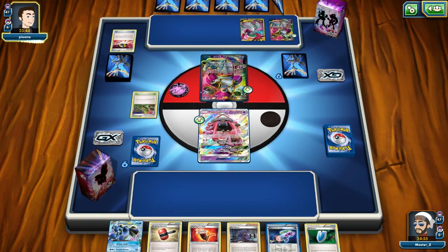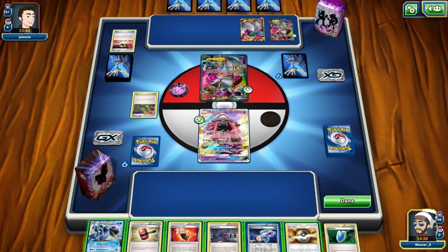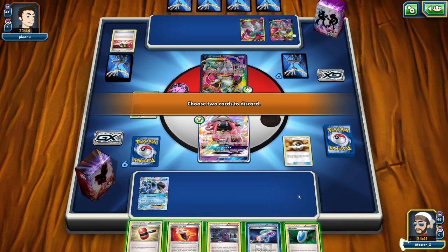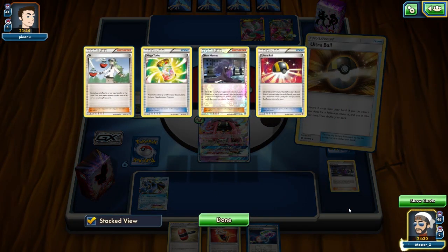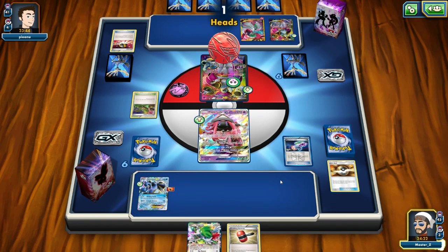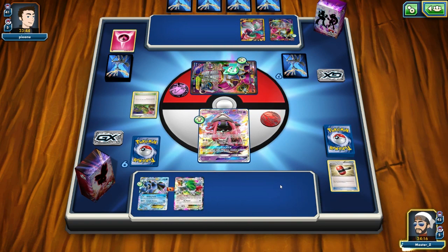We see a Hoopa — he's going to get a lot of good stuff. He's got the Gardevoir, puts an energy on it, and just passes. This could be an opportunity if I can get the DCE to trap that Hoopa into play. I'll go ahead and Ultra Ball some stuff away. I'm more concerned with getting that DCE and Float Stone out so I can be aggressive and get that Quaking Punch off. I use a Crushing Hammer and flip heads, which is pretty nice early on.